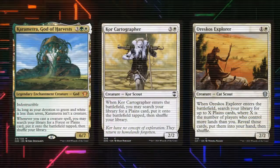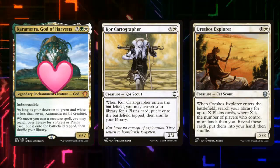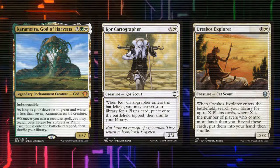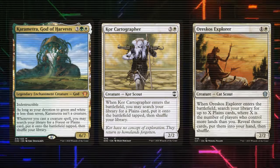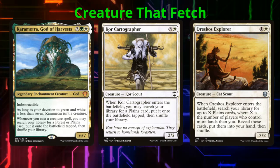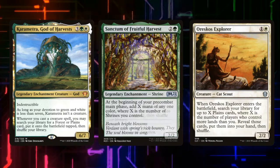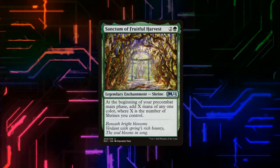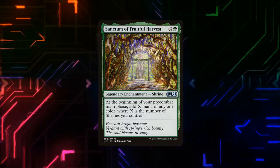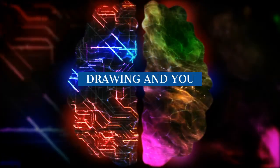Karametra, God of the Harvest, is a 6/7 creature that's indestructible. She doesn't really become a creature unless we hit her devotion, but the main reason we love her is that whenever we cast a creature spell, we may search our library for a Forest or Plains card and put it onto the battlefield tapped. Core Cartographer enters the battlefield and lets us search for a Plains. Rest Ghost Explorer searches our library for X Plains cards, where X is the number of players who control more lands than us. Sanctum of Fruitful Harvest is the first of three shrines we're running. At the beginning of our pre-combat main phase, we can add X mana of any one color, where X is the number of shrines we control.